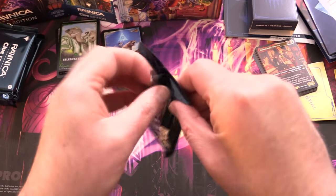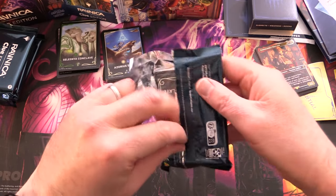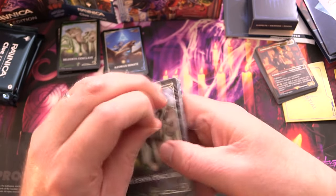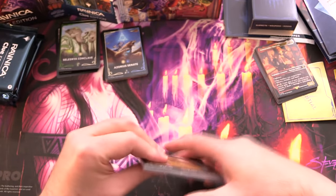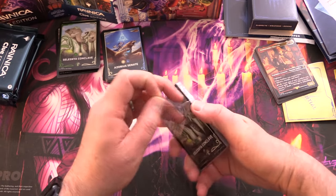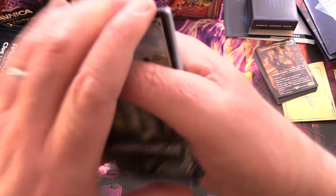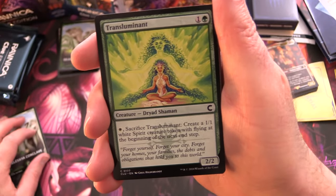We also get Lavinia of the Tenth and five Islands. So Azorius and Selesnya so far. What is next? My favorite guild has gotta be Rakdos — red and black. Pack three is another Selesnya Conclave, so let's see if it matches the first one. With eight packs I wonder how many guilds we'll see — there might be some overlap.